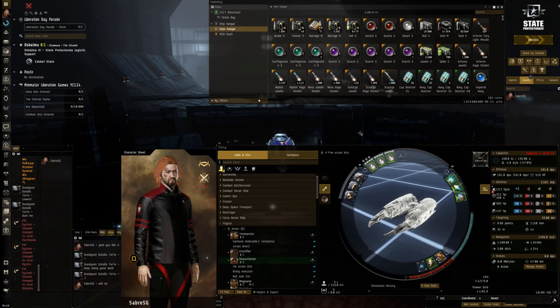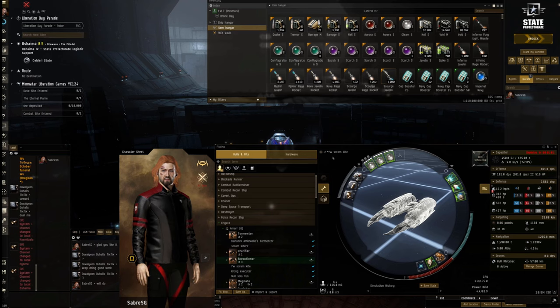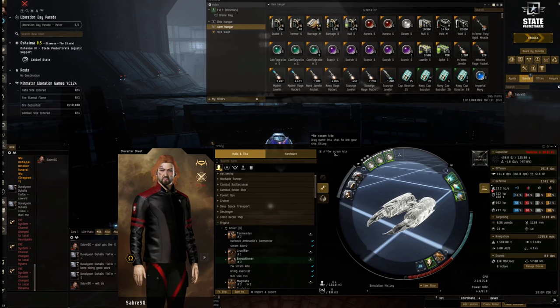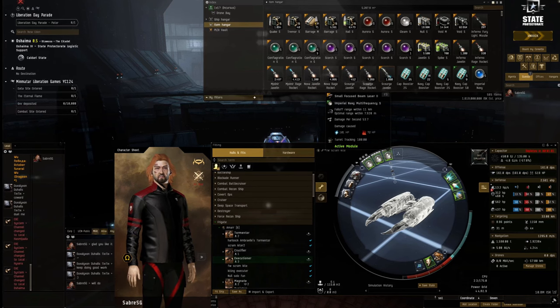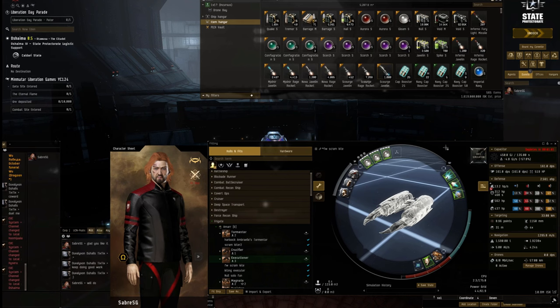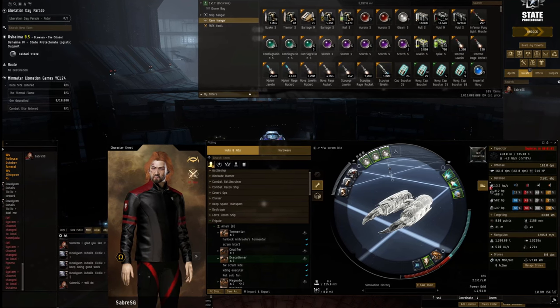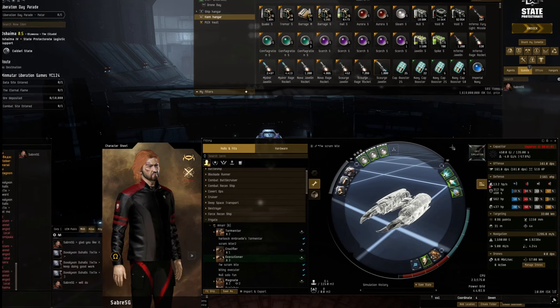Alrighty, so the Executioner - let's have a look at the two fits that I am using. One is just your typical scram kiting fit. I normally put multi-frequency in and just keep it range at around 7K or so. And I find that it's nice and quick and it does the job quite well.